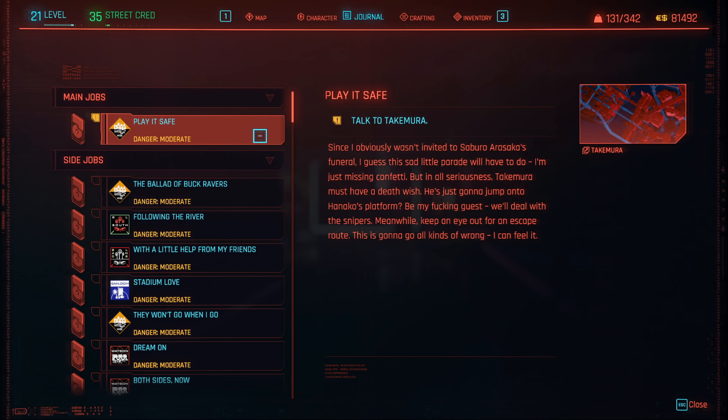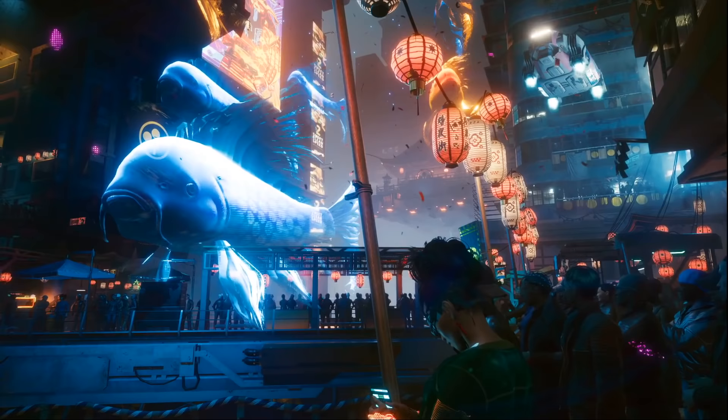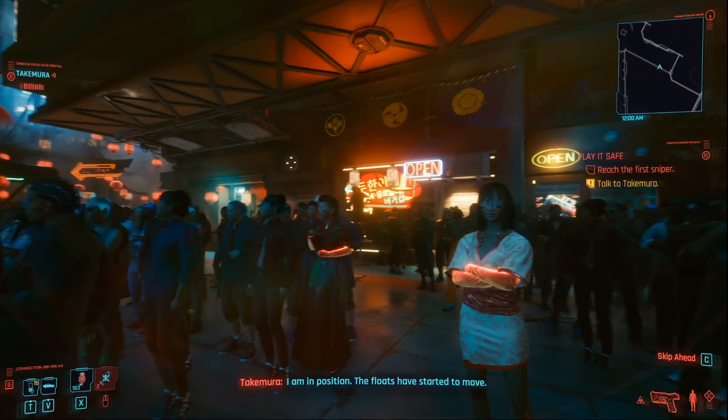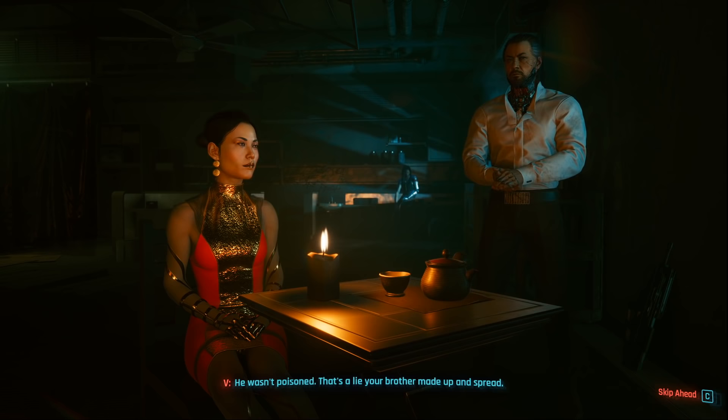It is possible to sneak as well, but it is rather difficult to do so. Down on Street is the quest where you attend the Japanese Town Festival and you need to take out the three snipers in order to kidnap Hanako. After you kidnap Hanako, you will then regroup with Takamura in the quest Search and Destroy. This is where you have the option to either save Takamura or let him die.